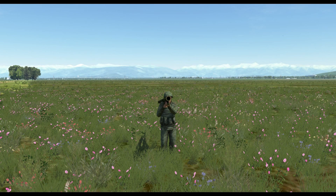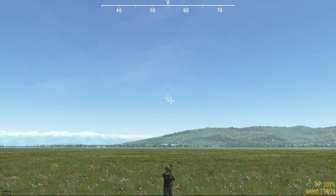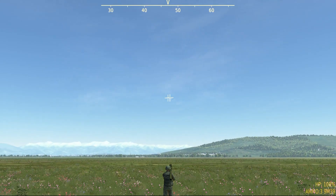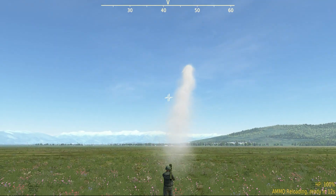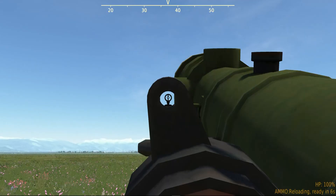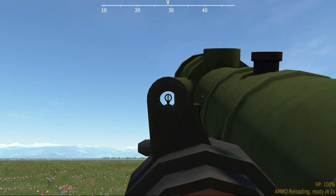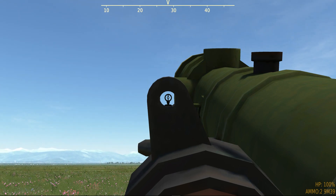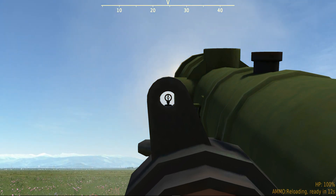MANPADS operate in the same way as vehicle-based IR systems; however, there is no interface to assist the gunner. The easiest way to acquire targets with MANPADS is in the third-person view — place the reticle over the target and listen for the audio tones. Once the audio tone switches to the higher pitch, fire the missile at the target. If operating in first-person mode, you'll have to acquire the target and then align the sights over the target. Again, listen to the audio tones to determine what state the missile is in. At the higher pitch, you'll be able to engage the target just as before.